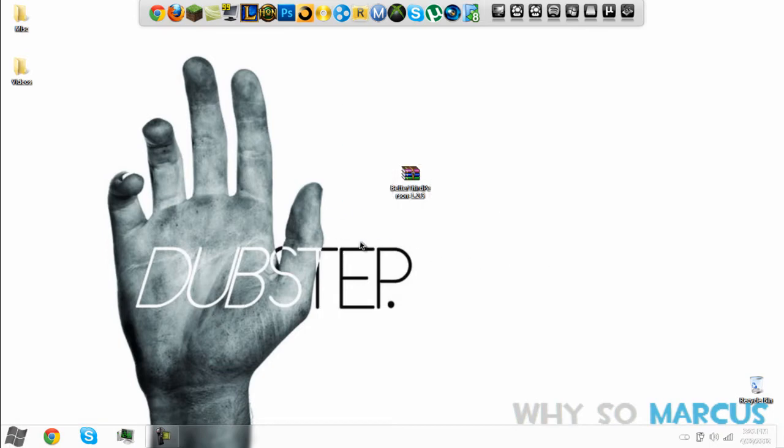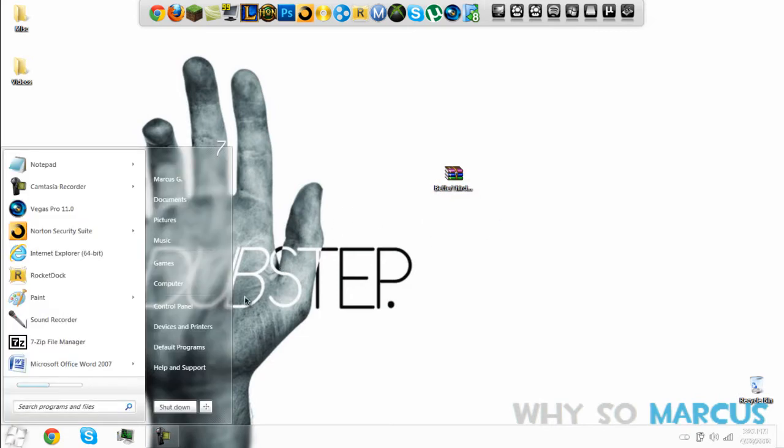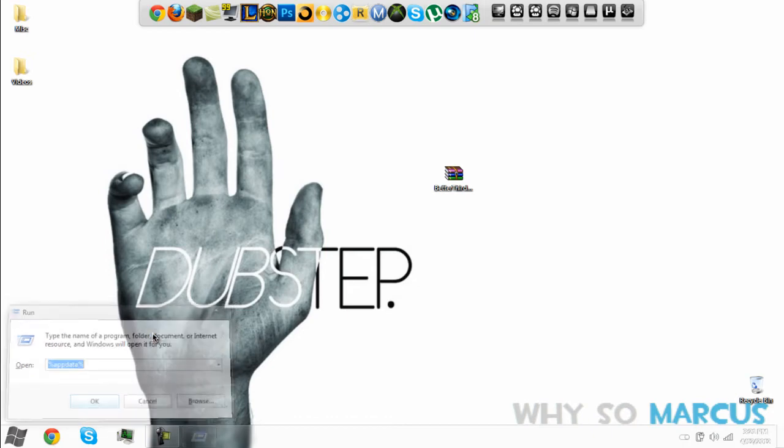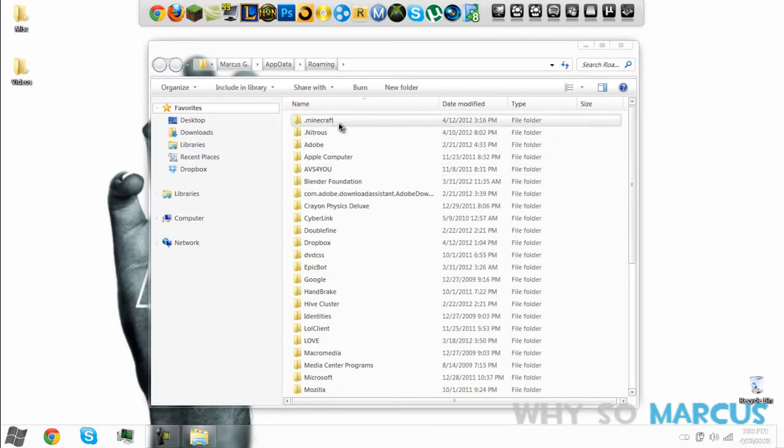You get my point, hopefully. You're going to need WinRAR, 7-Zip, or WinZip. So you're going to go to your Windows, search for Run, hit Enter, and then you're going to put %appdata%. It should pop up, but if it doesn't, just put it in manually.